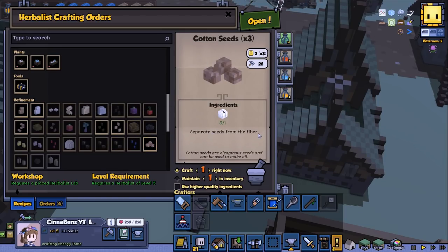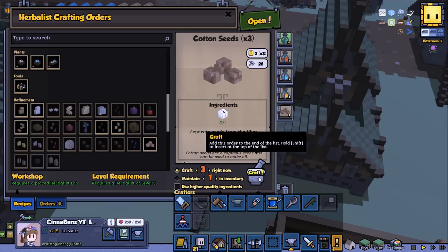Cotton seeds — separate seeds for fiber. I kind of want to try to make that; I think I've never made cotton seeds. Let's do that — we can make 3 of those.